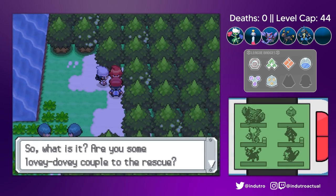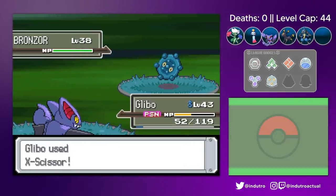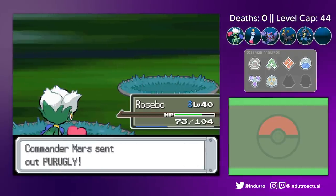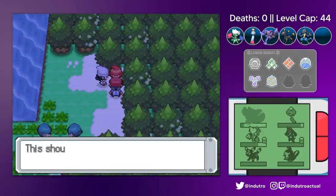Next up was Lake Verity, where Dusk wasn't really pulling her own weight. I tried to sweep Mars' team with Glybo, but the poison damage was getting a bit too much. After taking care of her Golbat, Lingbo came out for the Bronzor for some reason, then I finally switched to Rosebo. Rosebo Giga Drained the Bronzor and the Purugly. Rosebo is proving to be quite a glass cannon here.